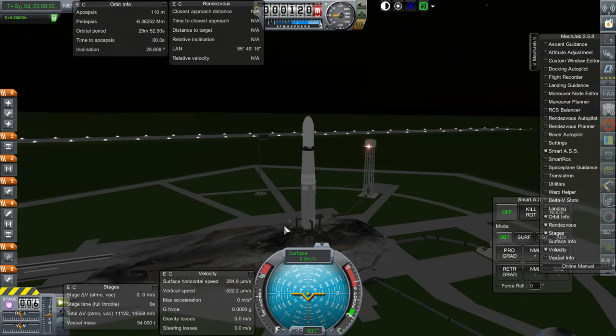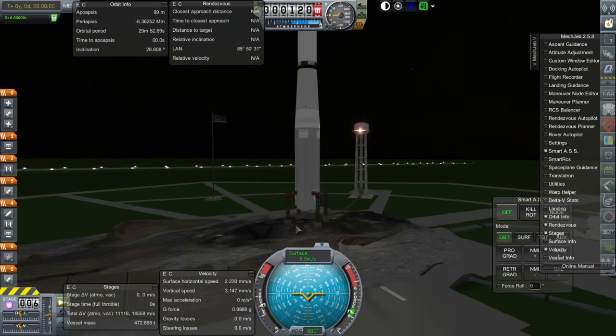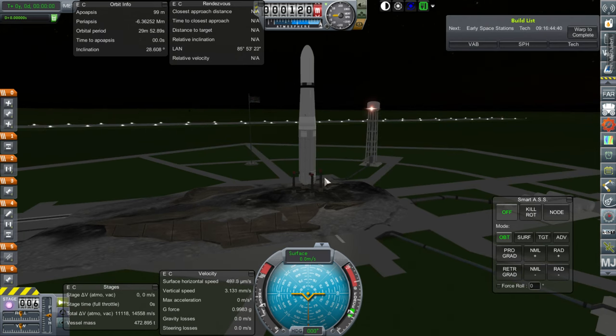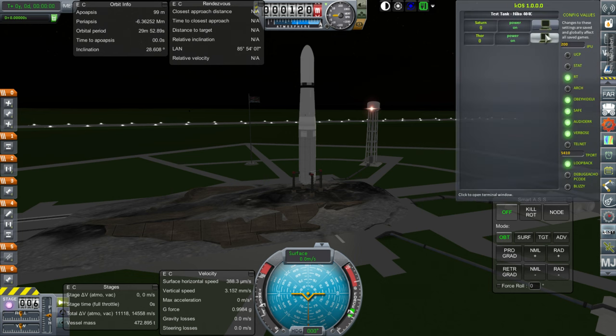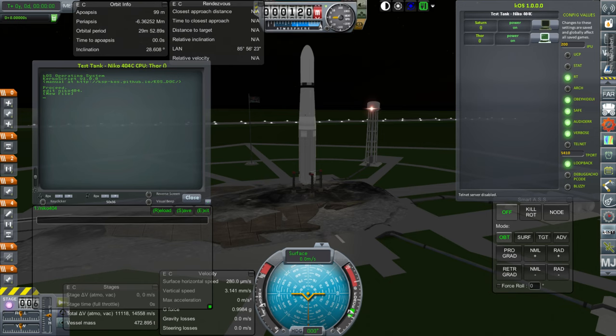I'm trying to launch the test tank on the NECO 404C for the KOS test, but it had repairs required shown in red on the side. I don't know if you saw it — I wasn't going to start recording until it was on the launchpad, but then I saw that and decided to make a note of it. The launchpad definitely does need repairs. The question is whether it's going to stop us from launching.